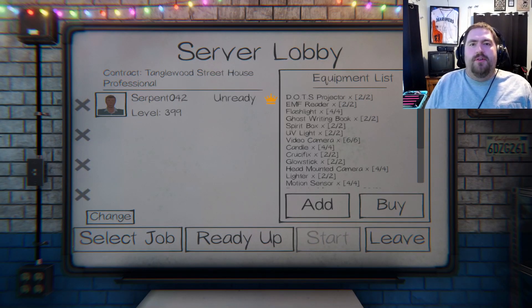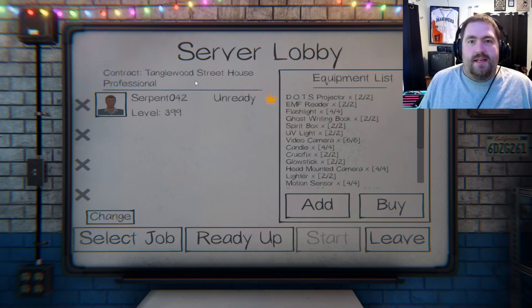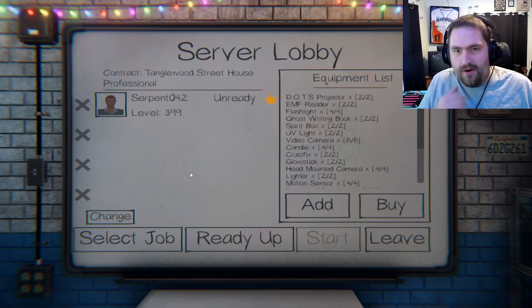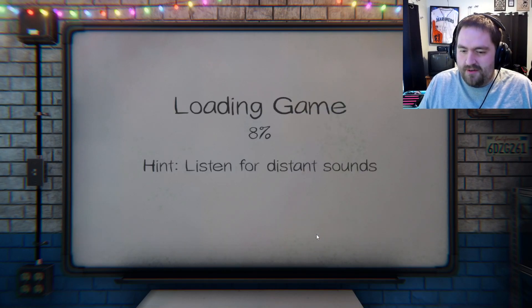Hello everyone, Matt or Servant042 here, and welcome to Phasmophobia, my level 400 challenge. The goal: we're going in on Tanglewood Professional. I'm bringing all items. The part that's going to make this a challenge — with this being the Cursed Possessions update — is if I find one of the Cursed Possessions, I'm required to use it immediately. No going to a safe spot; I have to use it right there where I find it. The exception being the Summoning Circle, where I have to go back for a lighter. But Tanglewood Professional — here we go, let's start this.